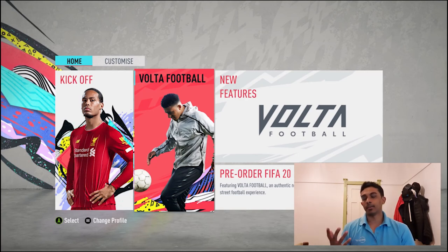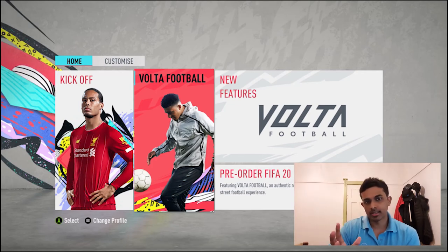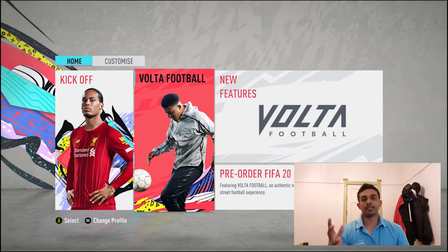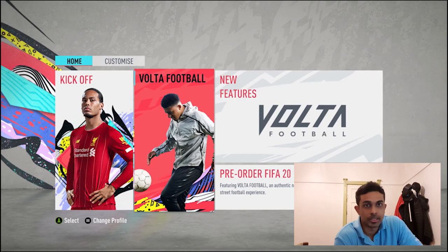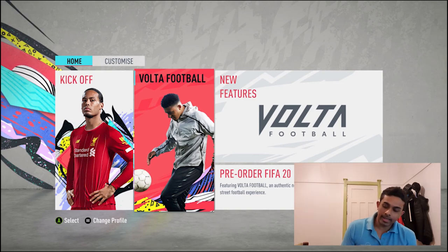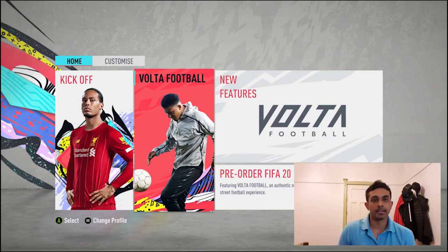I'll also do a Ones to Watch predictor video closer to that date. The final key date is the 27th, the full game release. Again there will be a price dip on release day before prices finally go up and then continue rising. Set goals for yourself: a coin target for the web app day, by the end of EA Access, by the pre-order date, and just before full release.